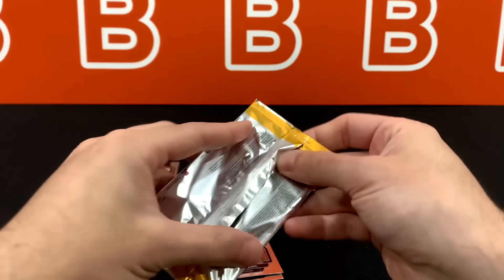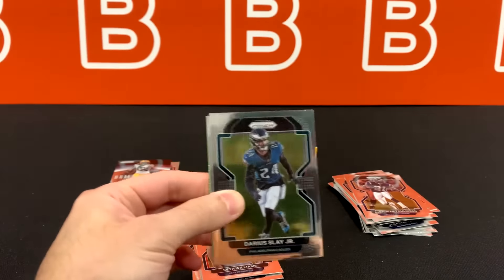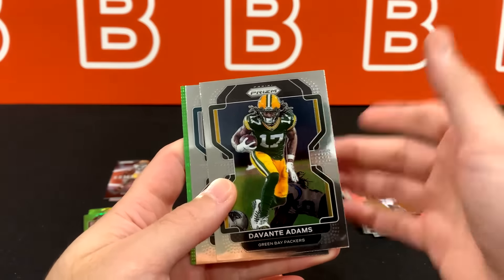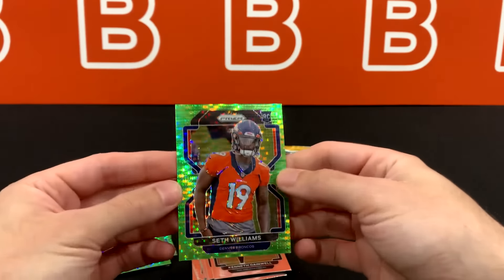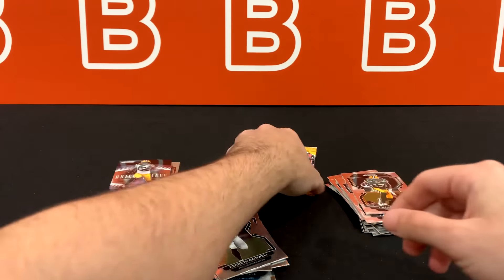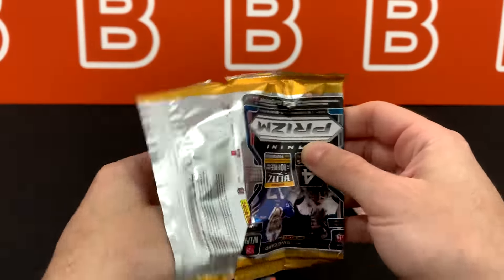Two last packs. If you search on YouTube for some crazy pulls from this year's Prizm, it's mainly going to be from Hobby — you're going to see a lot of one-of-ones pulled of like Mac Jones and Tom Brady. Kenneth Gainwell — not a one-of-one of him. Here's our Seth Williams green pulsar rookie. Unfortunately we got a base of him and a green pulsar, so really not a big fan of this box as you can tell. The last one-of-one pulled among other rookies and players was Patrick Mahomes.